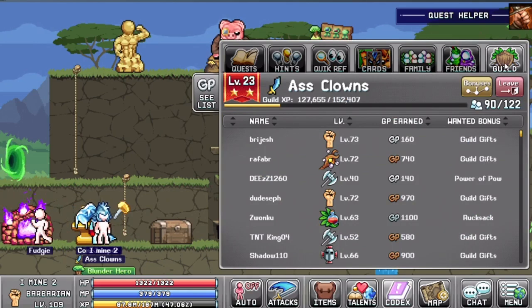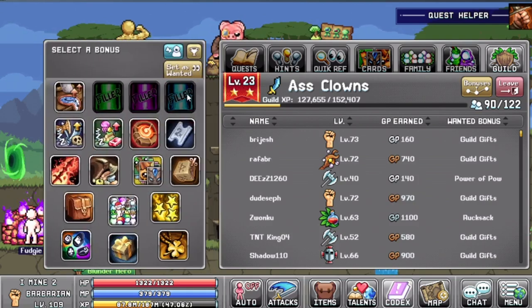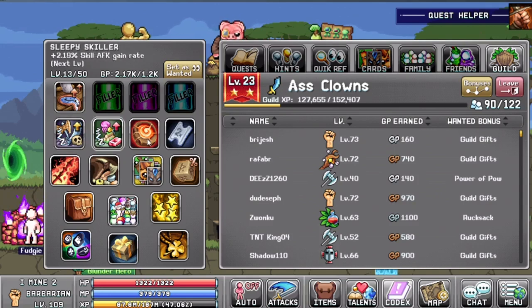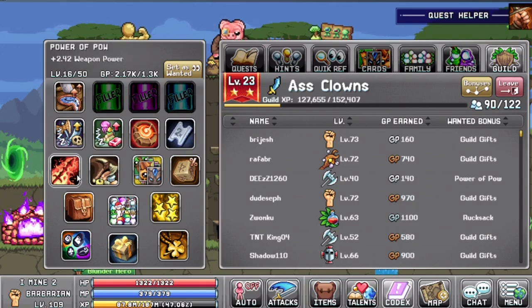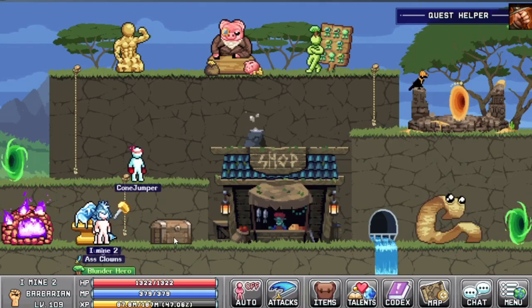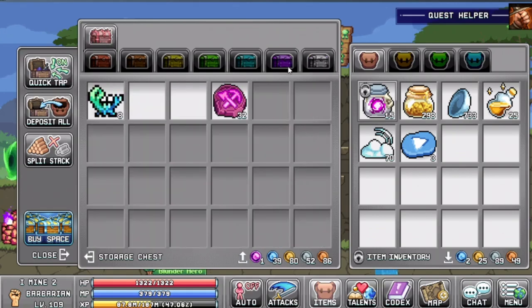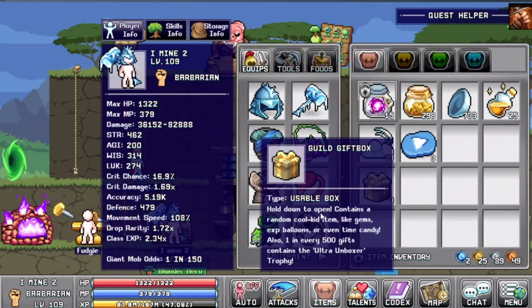Number three: when you get into the game you want to join a guild as fast as possible. You will probably get invited by some people if you're in a busy world. By joining a guild you will get a lot of passive and active buffs, so you also want to join a guild which is pretty high in level because they will have more points and you will get more benefits. Another great feature is that you will receive weekly gifts from the guild — these gifts contain different items including gems, balloons, and even time candies.